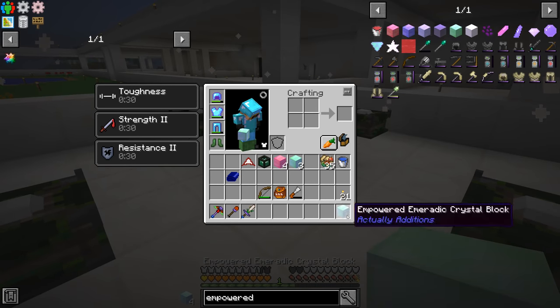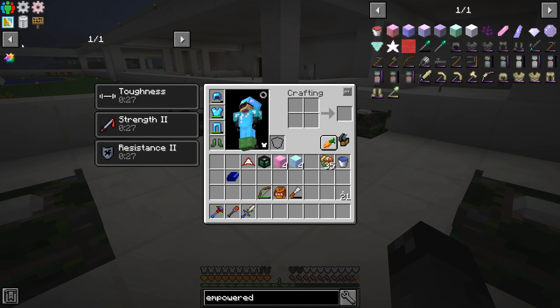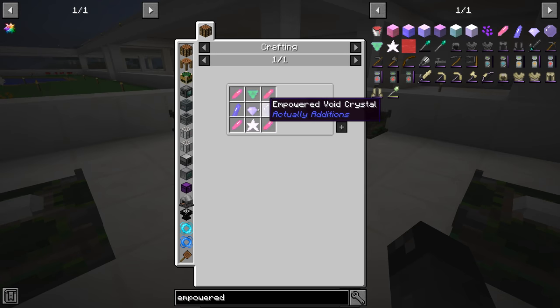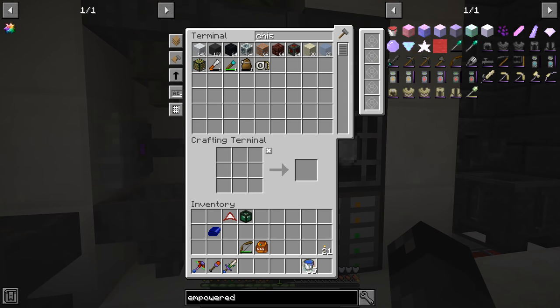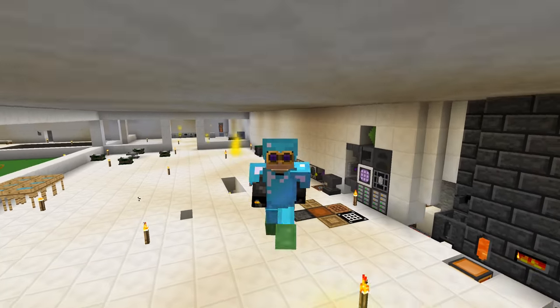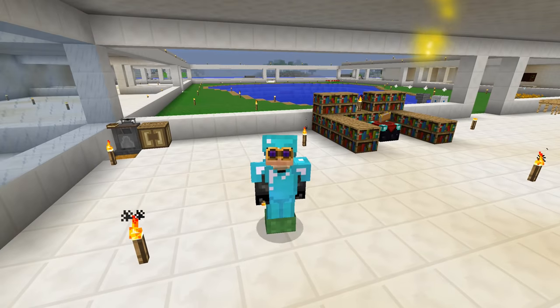We've got a lot of this stuff going on, and it'll take a bit of time for the rest to complete. We got the empowered redstone crystal done, and finished up a bunch of the empowered emerald ones. Still have diamonds, iron, coal, and lapis to do — but we're running short on time for this episode. That's gonna do it — thank you guys for watching, remember to leave a like on the episode if you liked it, and we'll see you next time. Bye-bye!